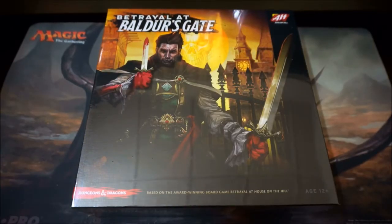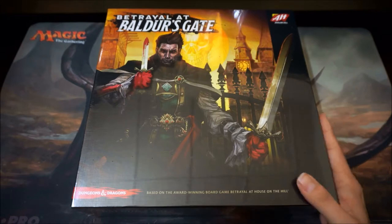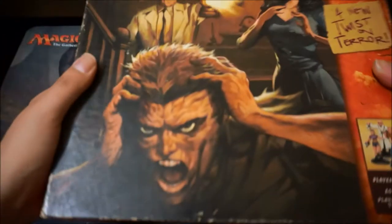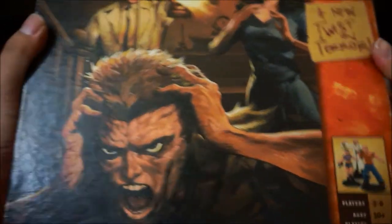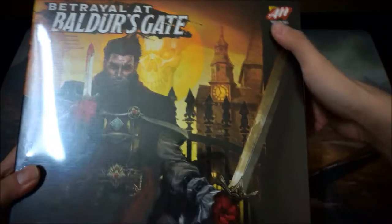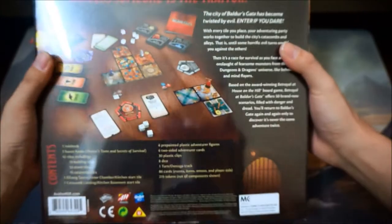Welcome to my unboxing channel. Today we are unboxing a board game called Betrayal at Baldur's Gate. This game is based on Betrayal at House on the Hill from back in 2004 — I played this a lot back then. This one comes with a twist: it crosses from House on the Hill and has a Dungeons and Dragons logo on it.